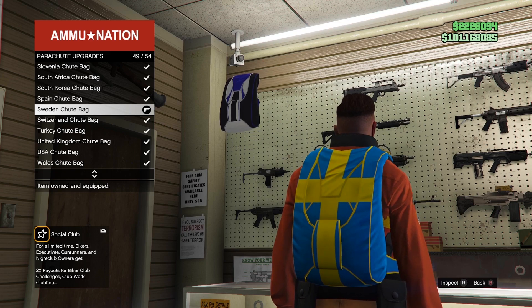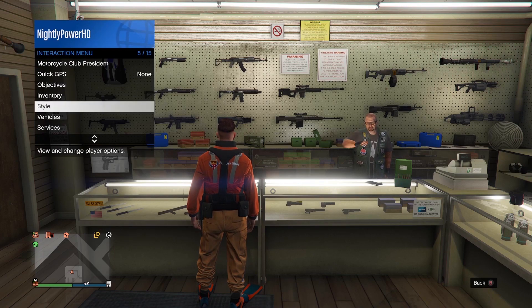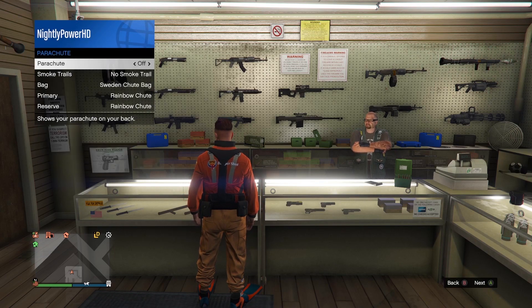Next, make your way to Ammo-Nation and purchase the Sweden parachute bag. Now open the interaction menu, go to Style, then select Parachute, then set the bag to the Sweden parachute bag.